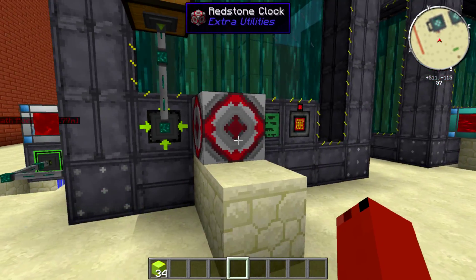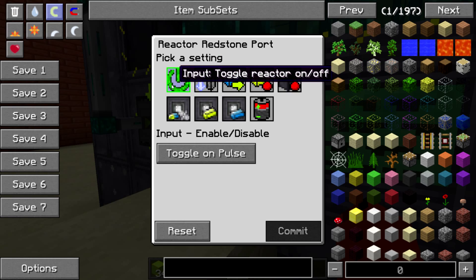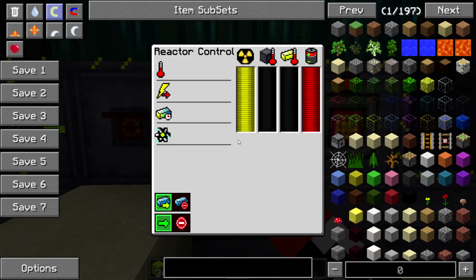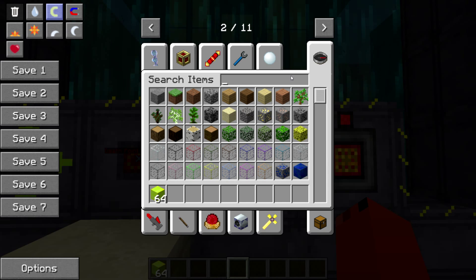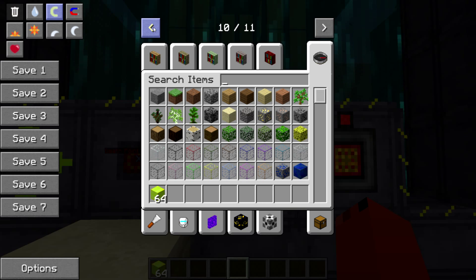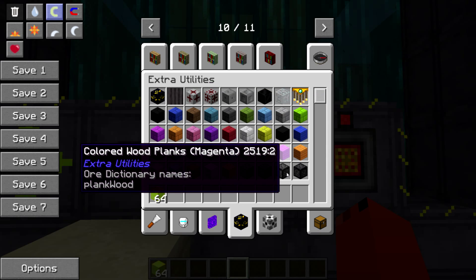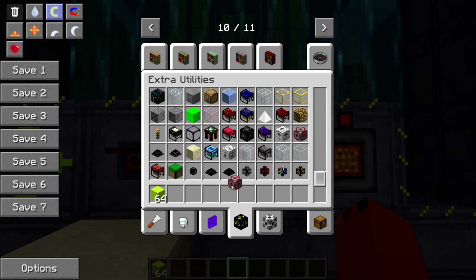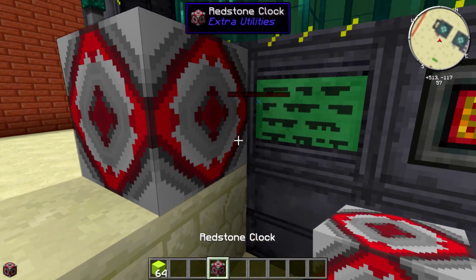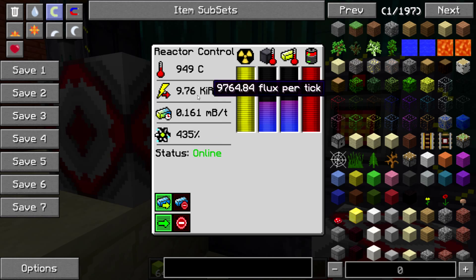Right here we have a redstone port — I have it set to toggle on pulse. I had to go to extra utilities. I think it's just a timer, or a redstone clock. I have it set so it just auto shuts off and on as it's receiving by pulse.